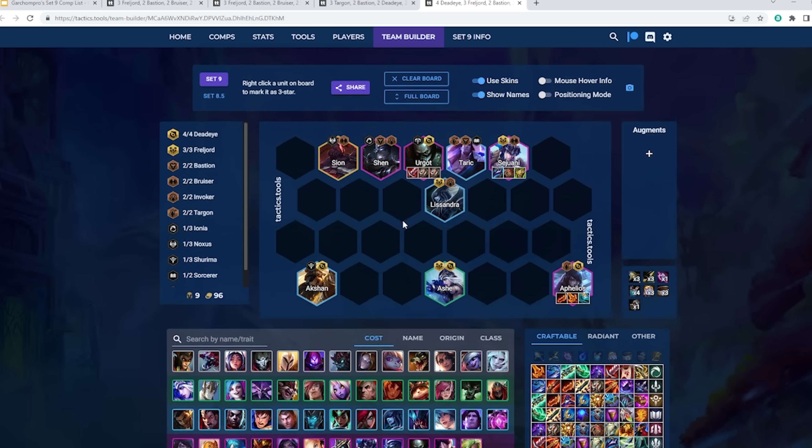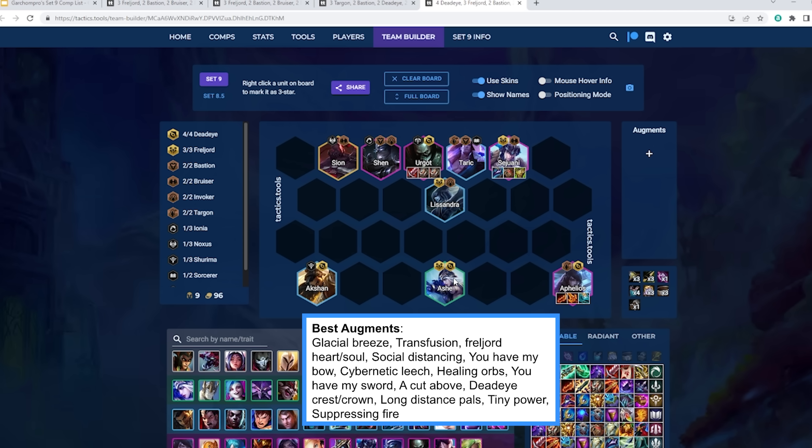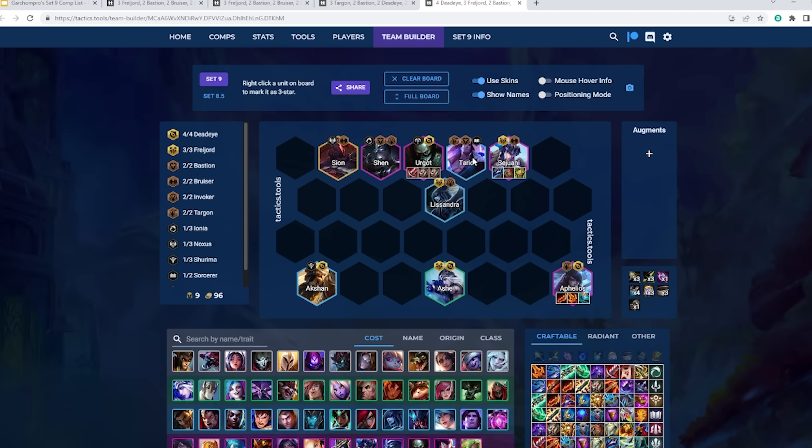I'll talk about the four Deadeye variation right now. The core is Aphelios, Urgot, Akshan, and Ashe for the four Deadeye, with Sejuani for frontline. We'll run two out of three of Sion, Shen, and Taric — at nine units you need to drop one. I think Sion isn't always going to be in play, so you can just run Shen and Taric for enough frontline, then simply drop the Shen or the Taric once you hit the Sion. In all these compositions, Shen can hold the frontline items instead of Sejuani as well.